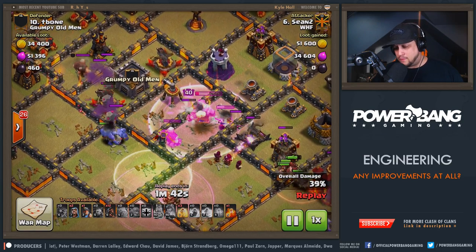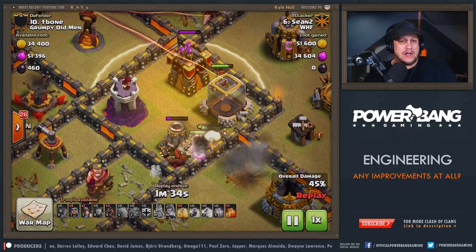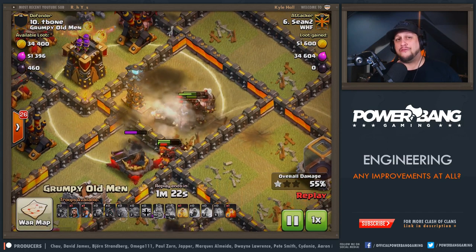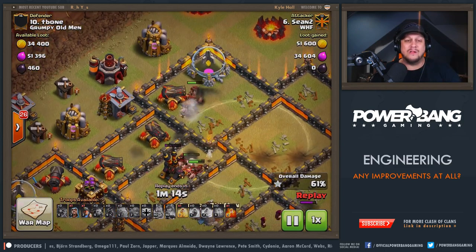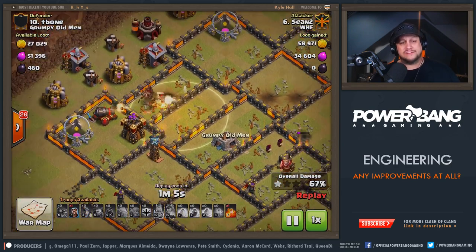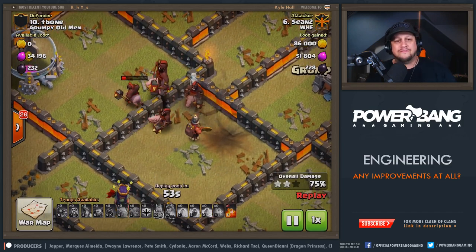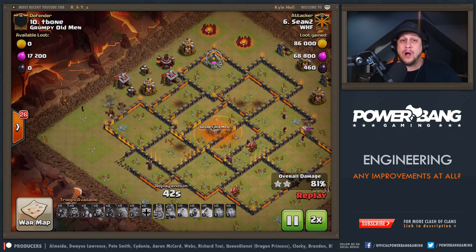Solid, solid entry from Sean Too. The Bowlers go through the wall rather than over the Jump Spell to the Air Sweeper, and now it's Hoggy time. Hogs head in from the bottom right into the Heal Spell, taking out all these defenses. The Heal Spell gets as many as possible back to full health as they reach the Inferno Tower. A couple of Bombs hit the Hog Riders, but enough survive that they aren't just flat-out bacon. He has a third Heal Spell still, gets those Hogs back up to decent life. He then targets the last Tesla with the Miner to trigger the Giant Bomb before the Hogs arrive, ensuring cleanup troops survive. Nothing left to do — Sean Too getting it done against T-Bone.